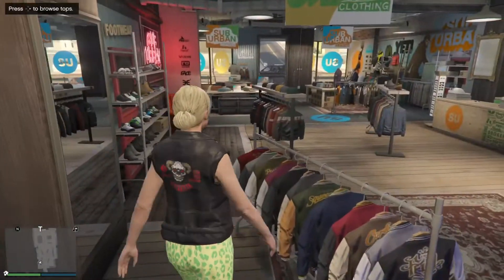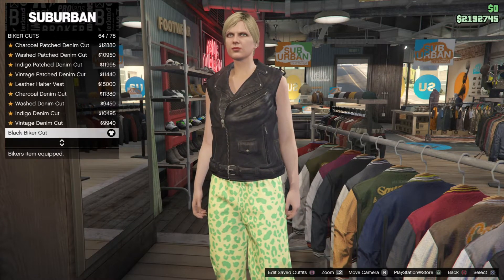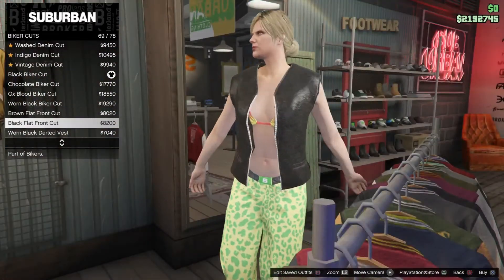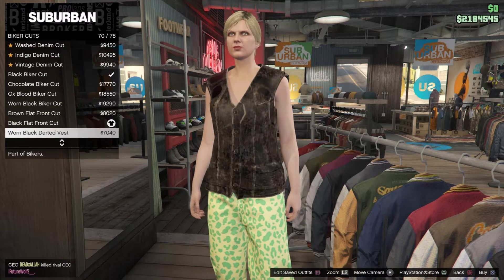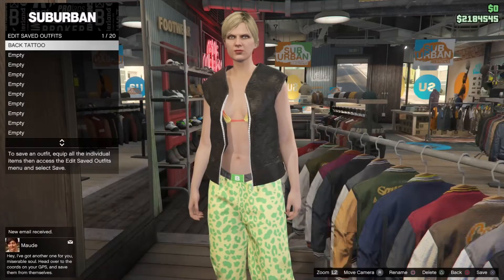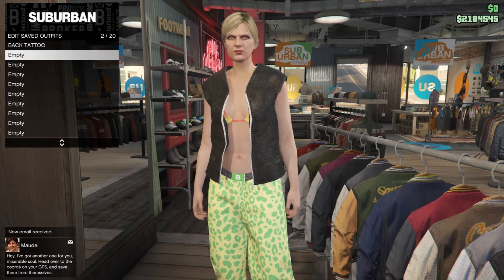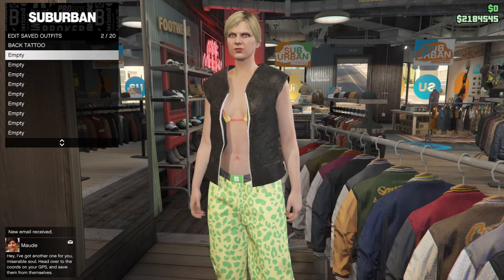Alright, then the next one is the sleeve — the black cut with any sleeves. You want to go to this cut right here. The pants and everything stay the same. Go to this cut right here, and then you want to apply your crew emblem or patch, whatever you got going on. Back out and save this as an outfit. I like to name mine specifically by whichever sleeves you want to transfer over to your male character, so you can know which outfit is which.